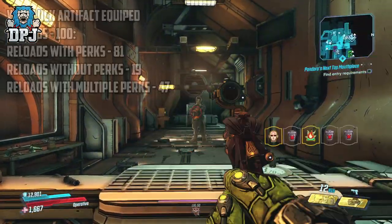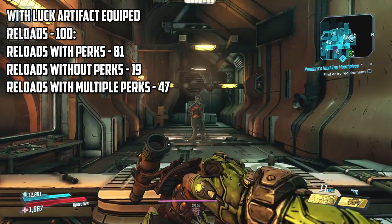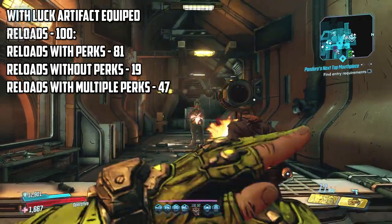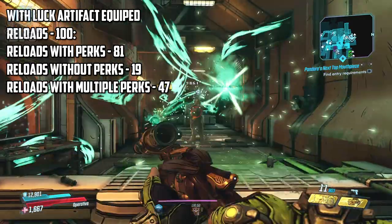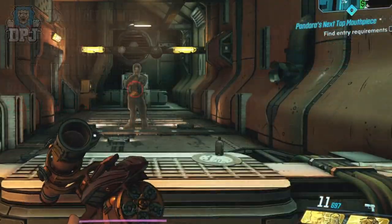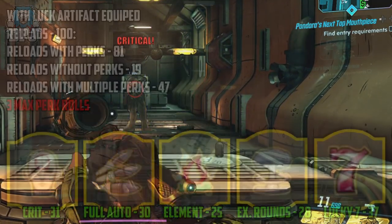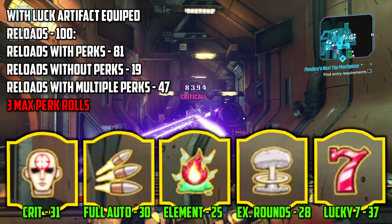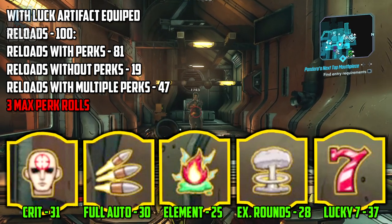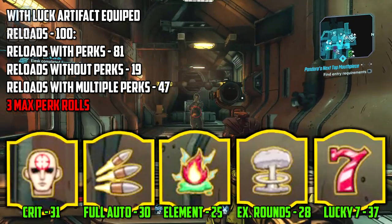So let's check out the results of 100 reloads with the artifact applied. Out of the 100 reloads, 81 had a random perk applied, and only 19 showing no perks at all, with a total of 47 reloads applying more than 1 perk. I also had 3 max perk rolls, with 2 applying all 5 perks per reload. The perks rolled were: 31 crit perks, 30 full auto perks, 25 elemental perks, 20 explosive round perks, and 37 Lucky 7 perks — that's almost double what we saw without the artifact applied.